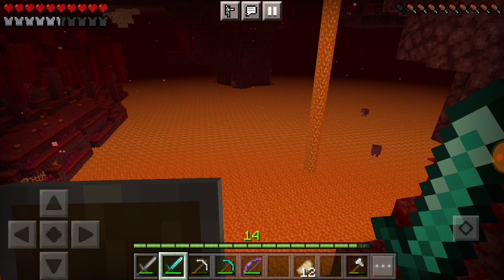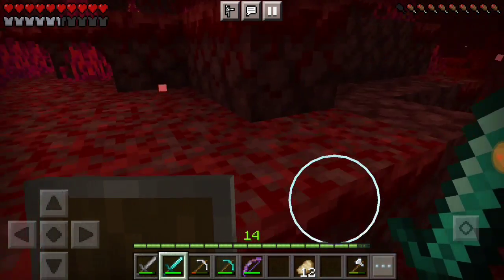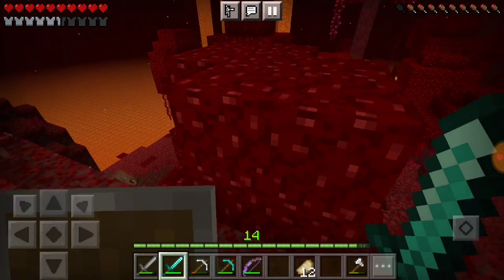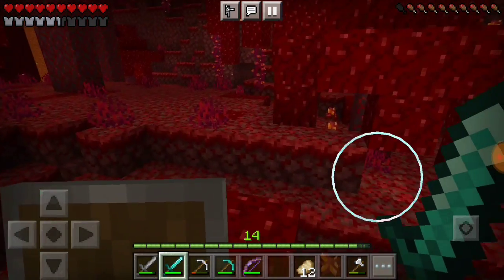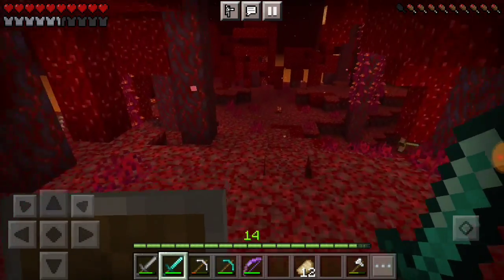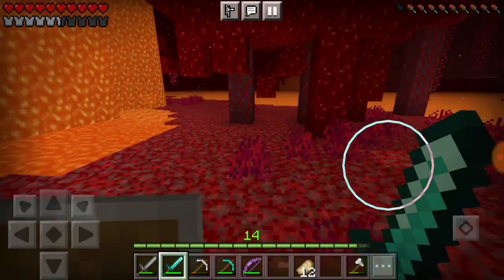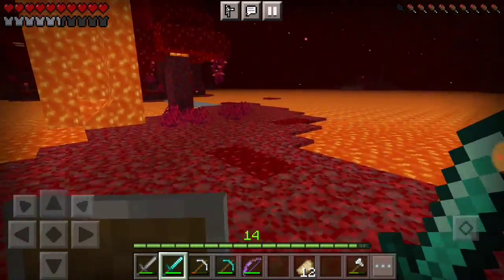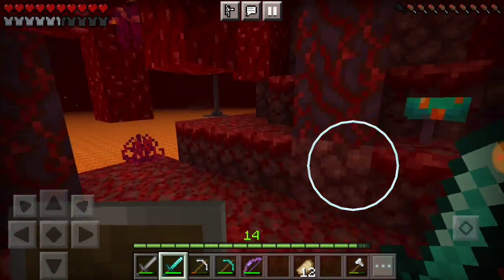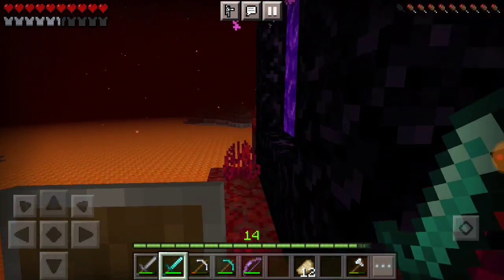I've seen a redstone video on how to make an automatic bridge maker, which looks pretty cool, but I had another idea — using striders. There are striders all around and once I get a saddle I can ride one to cross all this lava and get to new points. We'll plan on building bridges to some closer places too, but we'll start with striders. For that I need a warped fungus on a stick, so I might as well make a fishing rod and head back home first.